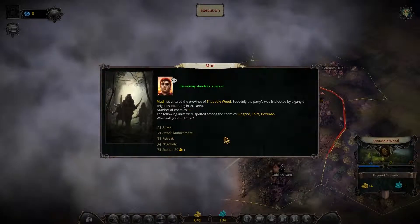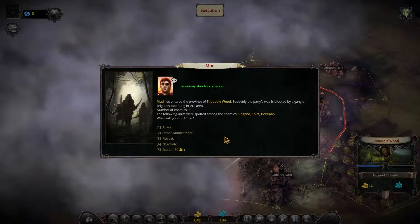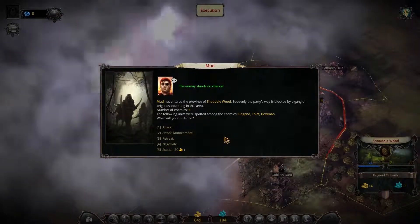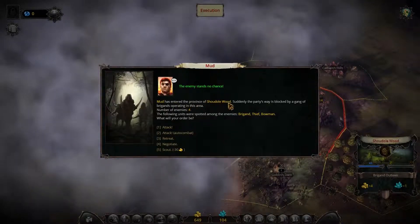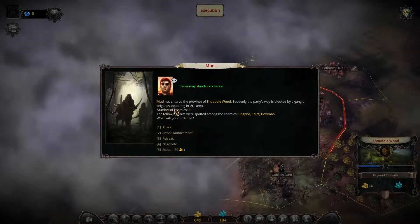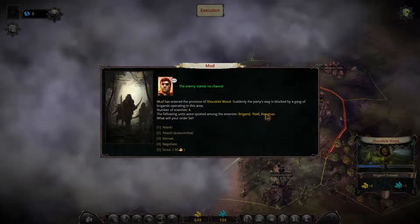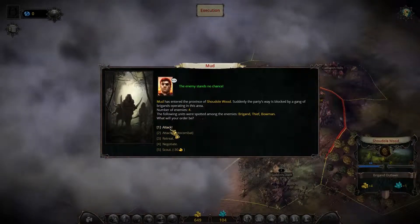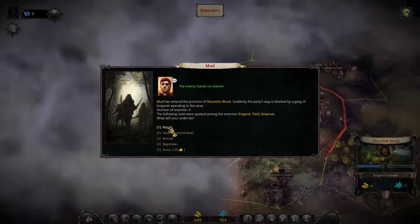The moment we start exploring or enter another province, we usually get these messages. In this case the hero is stating this should be an easy victory. Mudd has entered the province of Shaodul Wood — suddenly the party's way is blocked by a gang of brigands. The number of enemies is four: a brigand, a thief, and a bowman. We can attack, retreat, negotiate, or scout. In this case I just want to attack and conquer.